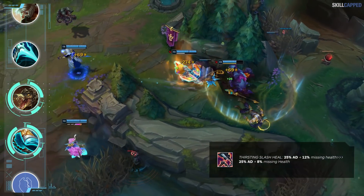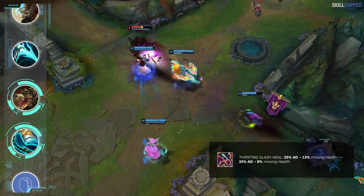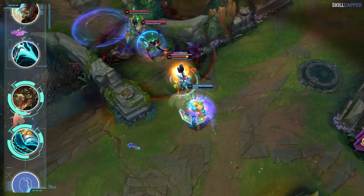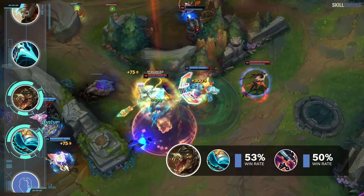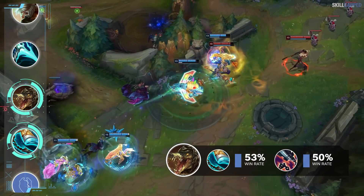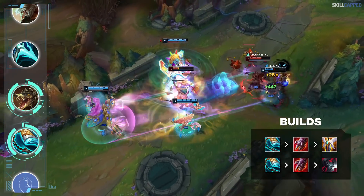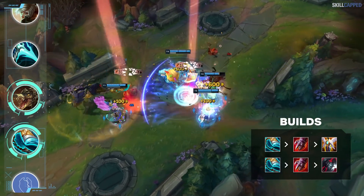Ever since the Gore Drinker nerfs it's just a little underwhelming on a majority of bruiser picks, and players are finally realizing the strength that Stride offers. Stat-wise, Stridebreaker wins 3% more than Gore Drinker, which just backs up how good the item really is. For the complete setup, run Stridebreaker into Sterak's and then Black Cleaver or Guardian Angel third.